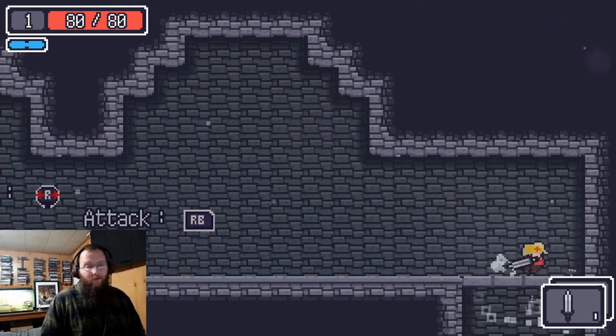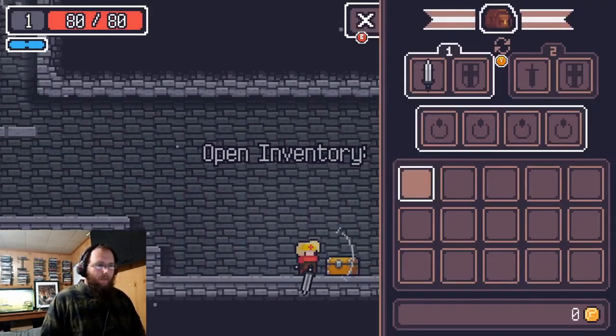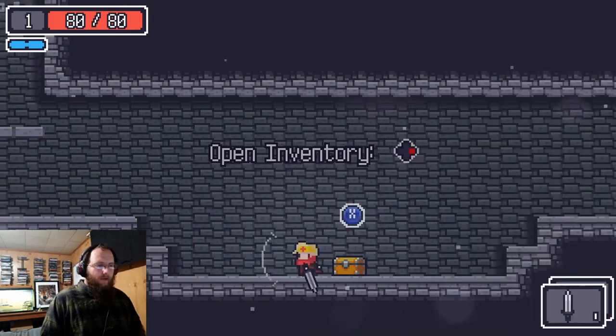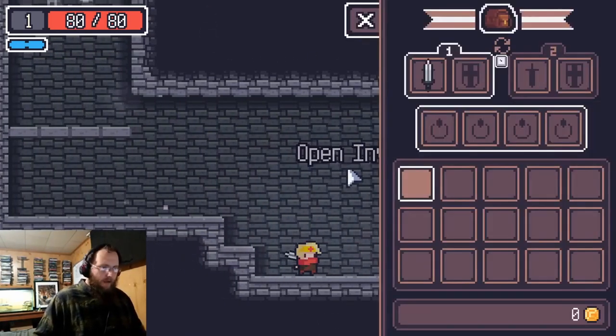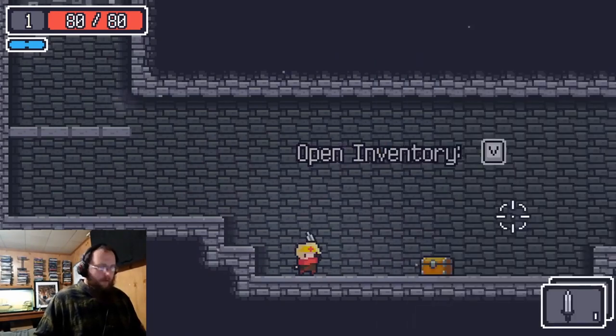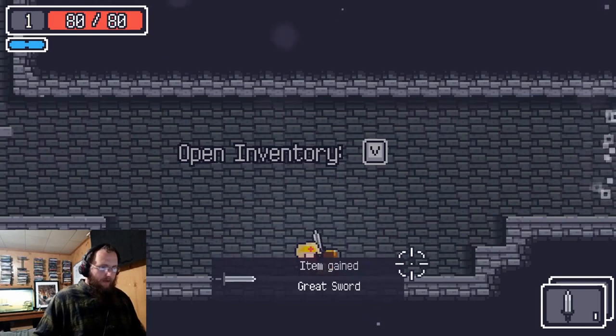This is actually the little tutorial area. You can open up the tutorial screen by pushing the right button. If we switch back to mouse controls it'll tell us: V opens your inventory, and F opens up the items — we've got a great sword.